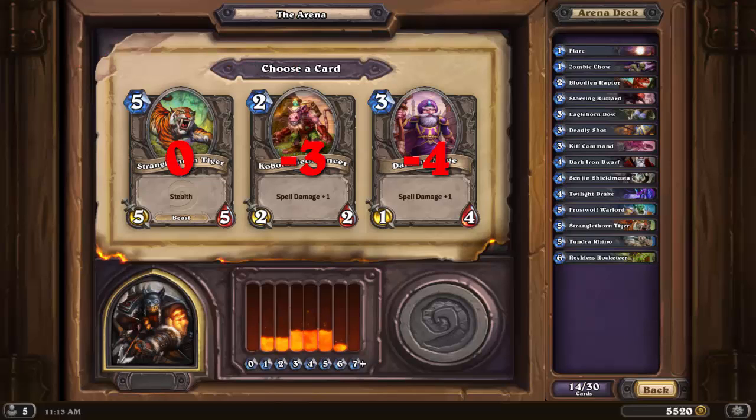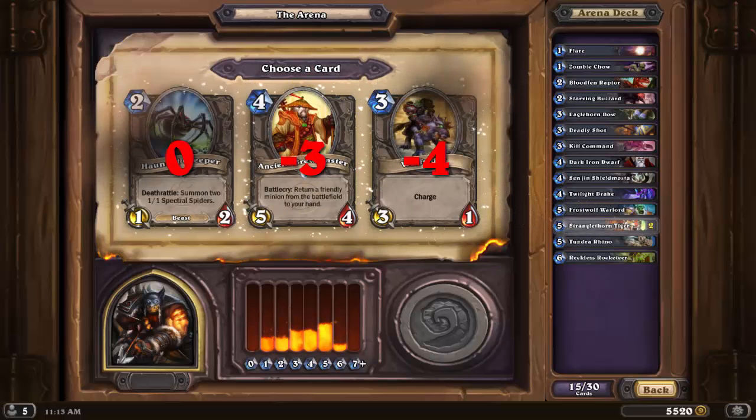Another Tiger, and with 5 beasts halfway through the deck, beast synergy is a very real possibility. Geomancer and Dalaran Mage are both very similar in that they have poor stats in order to boost some spells, but we have very few spells at this point to make use of the spell power, so they're easy to pass up when compared to the Stranglethorn Tiger.